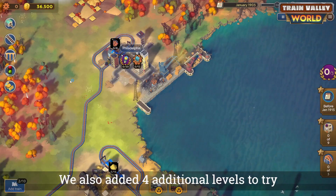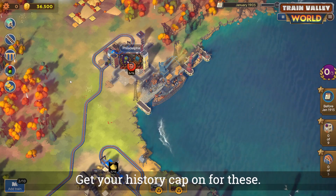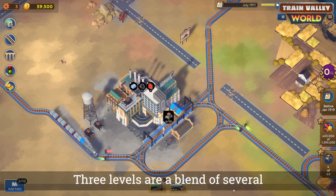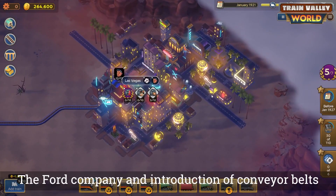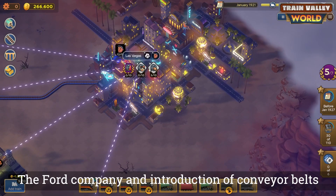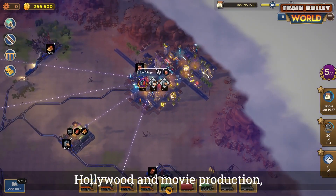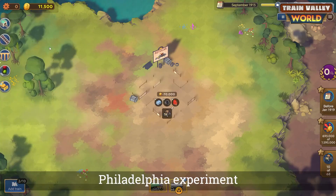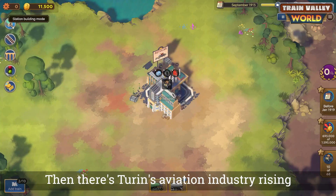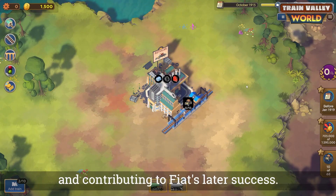We also added four additional levels to try — get your history caps on for these! Three levels are a blend of several locations connected with one theme: the Ford Company featuring an introduction of conveyor belts, Hollywood and movie production, and the Philadelphia Experiment. Then there's Turin's aviation industry rising and contributing to Fiat's latest success.